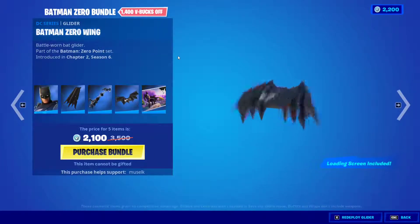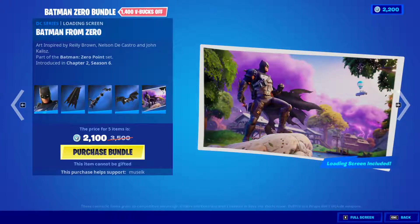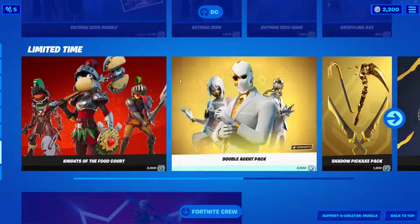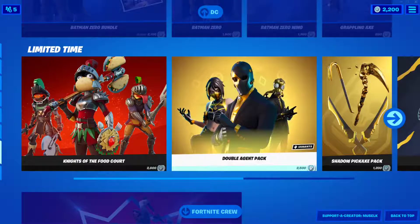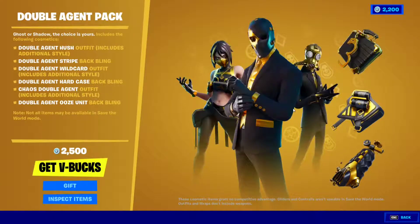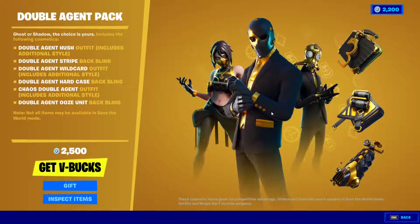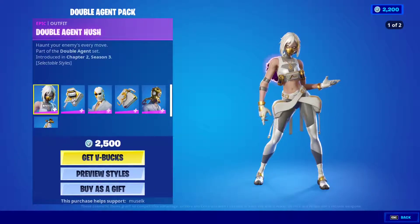In the limited section, we have the Knights of the Foot Court with all the knight-style skins. They're absolutely worth it — very well made, including the double-edged axe backbling. We have the black style, black and gold, and white and gold variants. I especially like the ninja one — the Double Agent Hush — which is pretty cool and very well made.